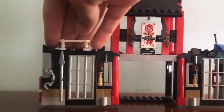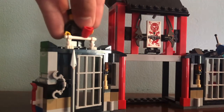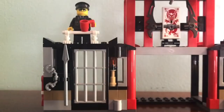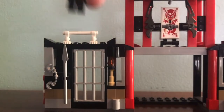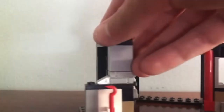Starting with the left section, up on top you have a little guard rail where you can put a guard. Personally I'm not a big fan of the skeleton legs. There's also a little door here, but sadly it can't open — that's something to note. You can also see there's a spear and a pair of handcuffs, which is a bit odd to have in a prison.